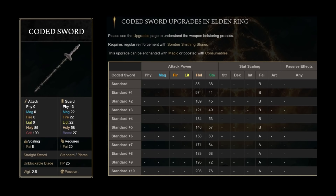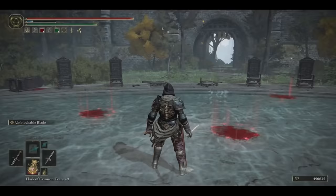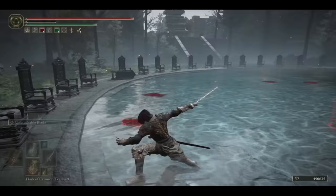The Coded Sword deals pure holy damage. Because the sword has no other strength or dexterity requirement, it can reach very high scaling quickly and be used effectively in even hybrid builds, requiring only 50 faith to reach the faith soft cap. It also means you can easily get the most out of this weapon even if you're mainly a caster. Even the second soft cap only requires 70 points of investment. The weapon art, Unblockable Blade, cannot be blocked and greatly extends your range. Since this sword is purely holy damage, even without the weapon art, you are able to tear through shields very easily.